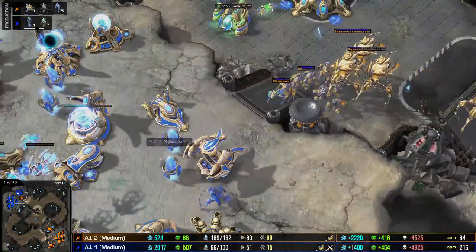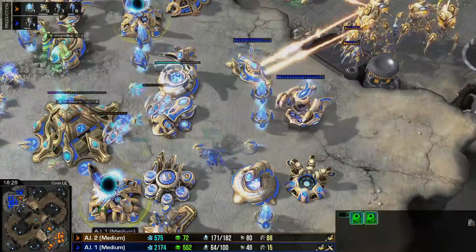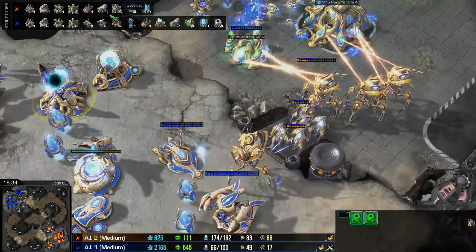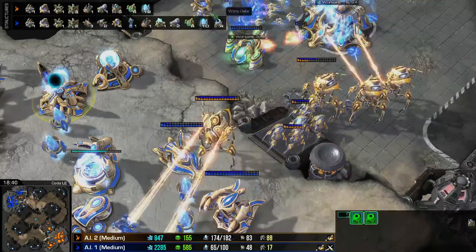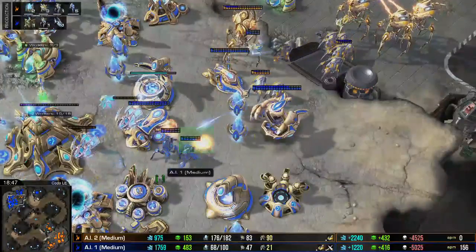We do see Dark Shrine and High Templar Archives here — not enough to really do anything with that. All the warp gates, I think, are on cooldown. Four warp gates total. This is not looking good for our medium AI.